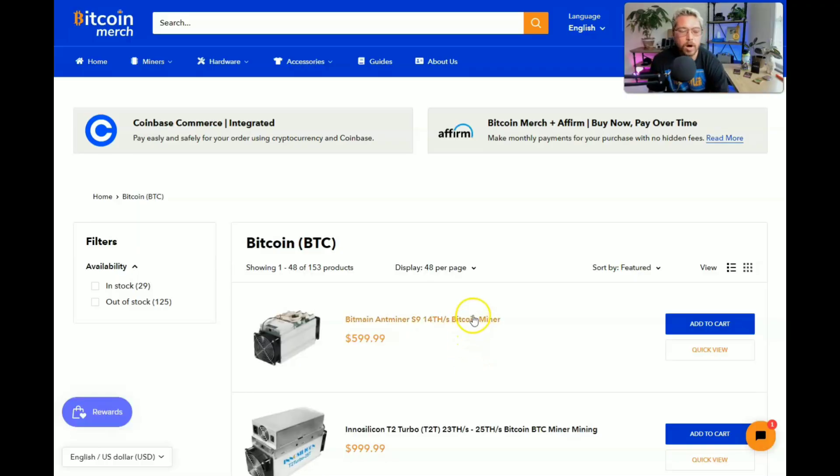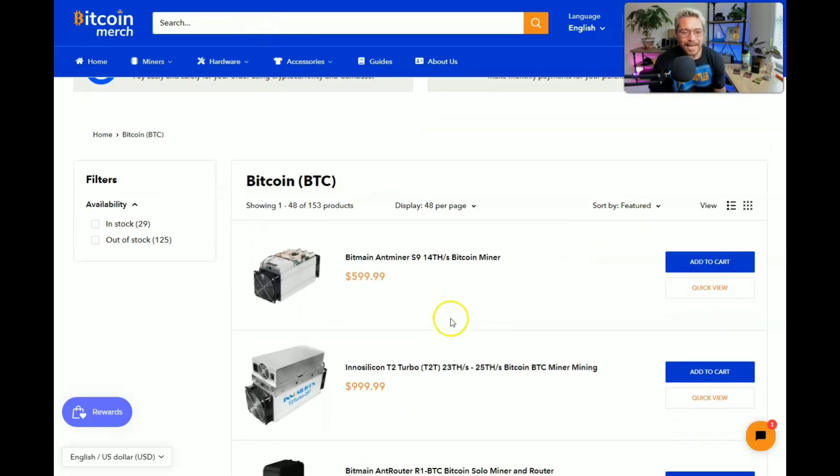I've been using smaller miners like these USB miners — this is the Mars Lander solo Bitcoin miner from Bitcoin Merch. I've used several of these miners and I'm still mining with them, but I want more power, and with more power comes more money. Before we move on to the Antminer S9, I just want to go over a few of these smaller USB and ASIC miners you can start using right now to solo mine Bitcoin. Here we are on BitcoinMerch.com going over some of their miners that I think are decent for solo mining.